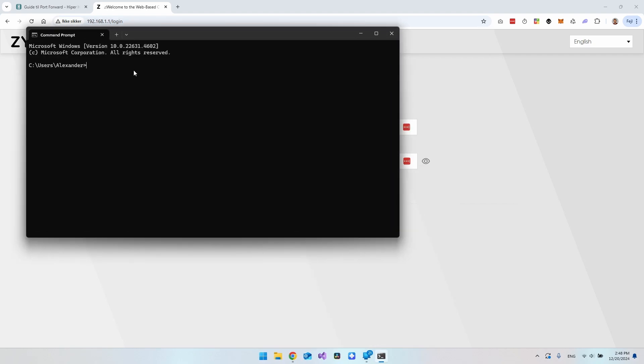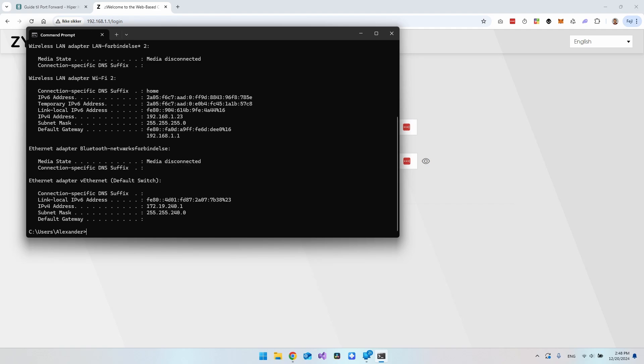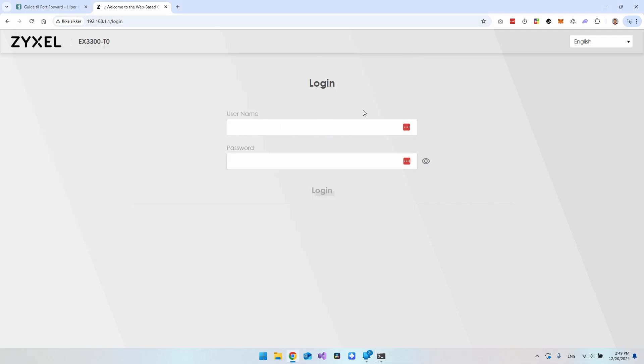You really don't have to be afraid of this. Just type 'ipconfig' and hit Enter. You'll get a lot of details, but the one you want to look at is the Default Gateway — that is the IP address of your router. When you have it, type that address into your browser so you can connect to your router.